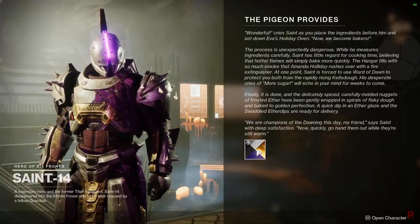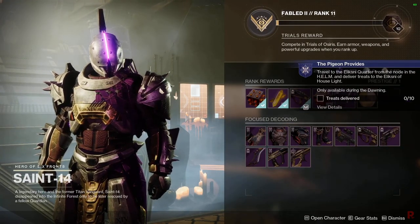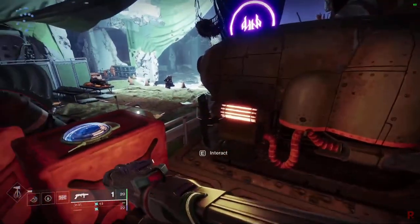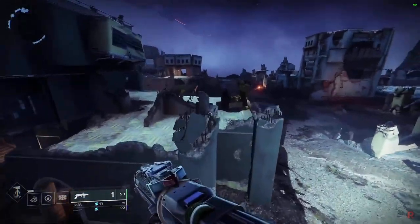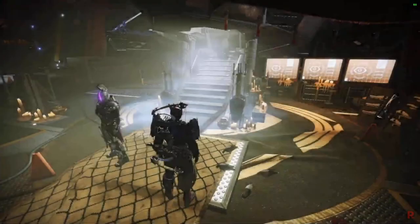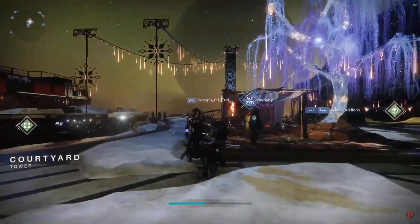After buying from Spider, go back to Saint-14 for the next step. He'll ask you to deliver treats in the Eliksni Quarter — this unlocks after the first mission. Just run around the area and interact with the Fallen there to give them treats; you need to give 10 total. Some are in the main area and some are on the building — check the blue dots on the map to find them all. Once done, talk to Saint-14 again, and he'll send you to Eva to collect the Zephyr sword. The Zephyr slows enemies on damage and can freeze bosses — a pretty cool new Stasis sword.